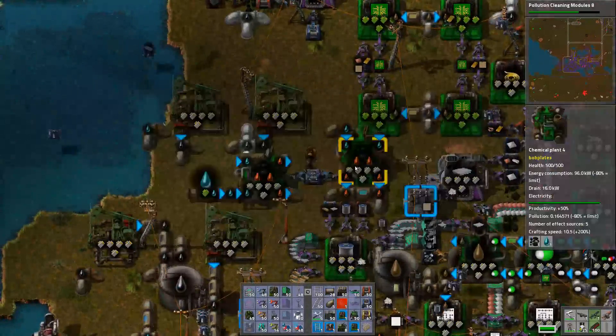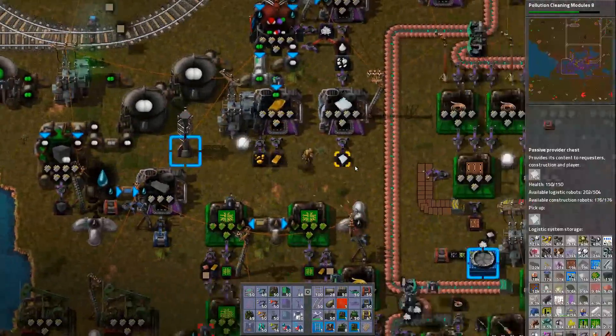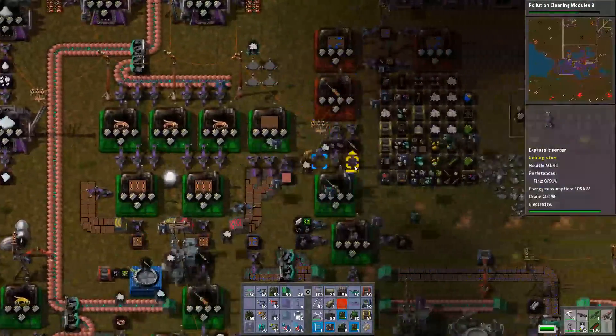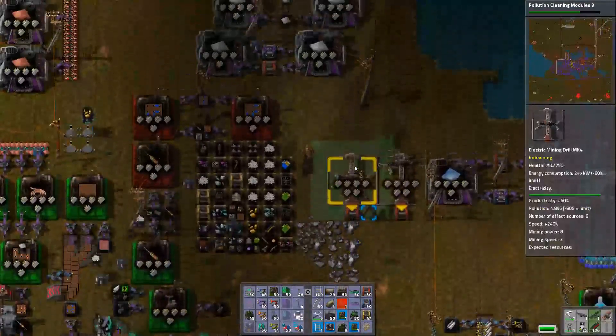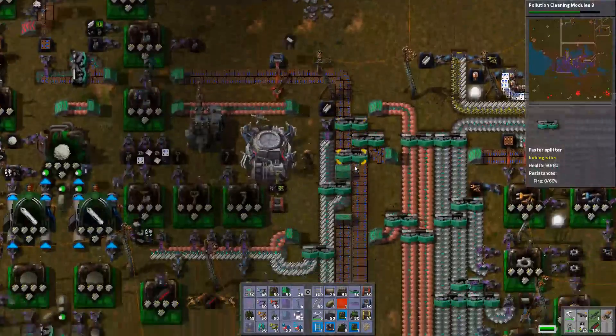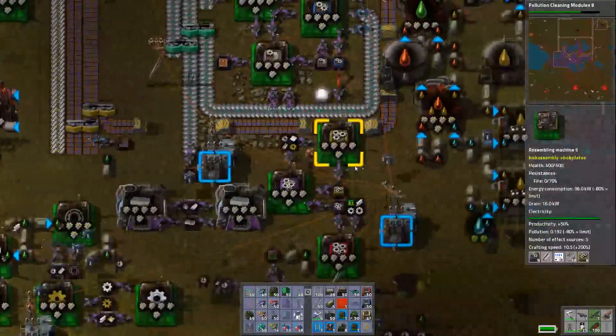We have no coal in our network anymore — that's not good. So we need more coal. Coal, Galena — oh, those have to be added to the system. Where are we getting our silver plate from? Where do we get silver plate, guys? I feel like it's over here, actually.